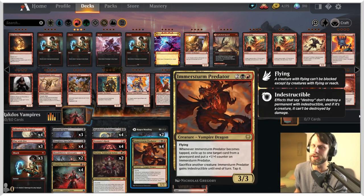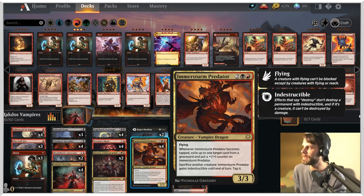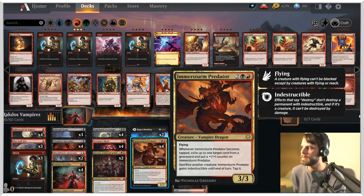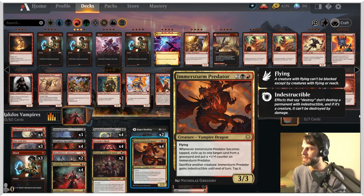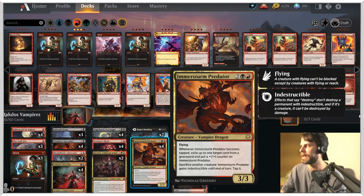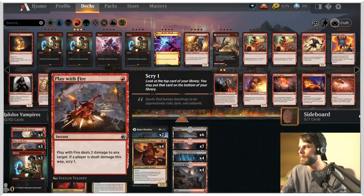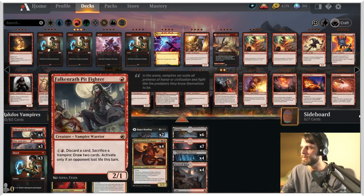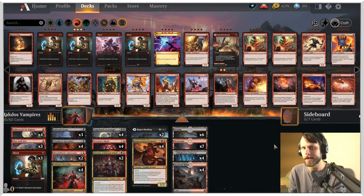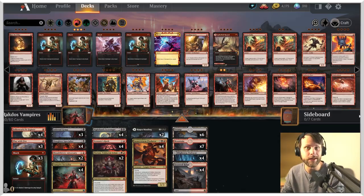And then finally we have Emeria's Call — sorry, Predator — a card we've seen since Kaldheim. A 3/3 for 4 with flying; whenever it becomes tapped, exile one card from a graveyard and put a +1/+1 counter on it. You can sacrifice another creature and it gains Indestructible until end of turn, and then you tap it. Very, very powerful. I wanted a little bit of air support here with some removal spells so we can get stuff out of the way. So we're going to give this one a shot — I really don't know what to expect, but I think it's going to be a really fun time. Let's jump into game one.